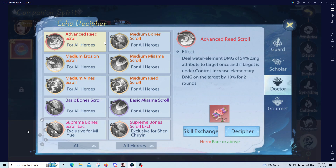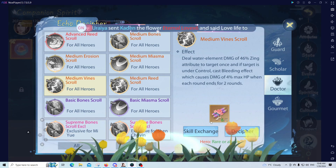We go to decipher and here we have the set of skills. Since Lotus Fairy is a doctor, we're going to have a doctor set — there are many different ones you can use and many you can't. It's all about building. A lot of people like the bleed one, which is the vines one. It does water damage and under the control effect it does a bleeding effect, which is really nice. The more HP the opponent has, the better.